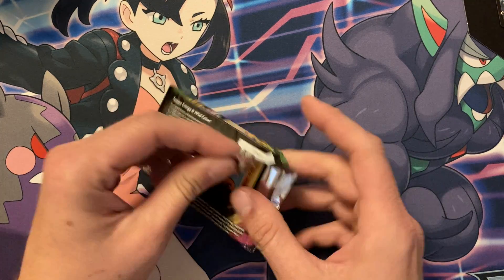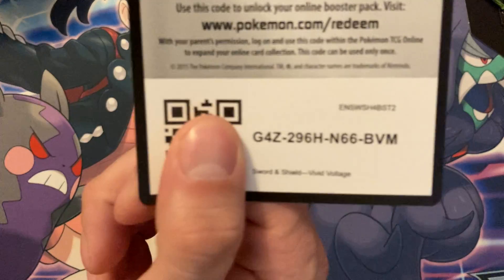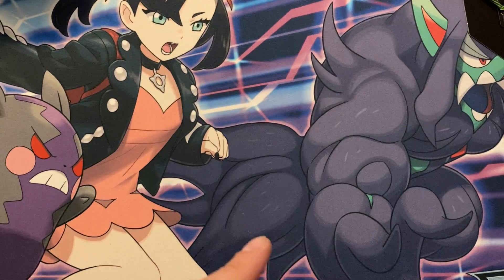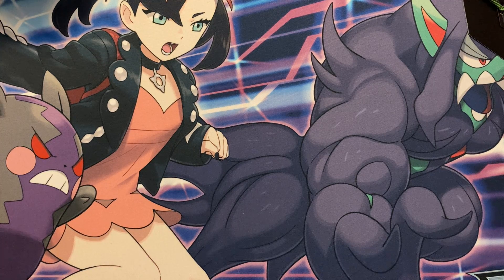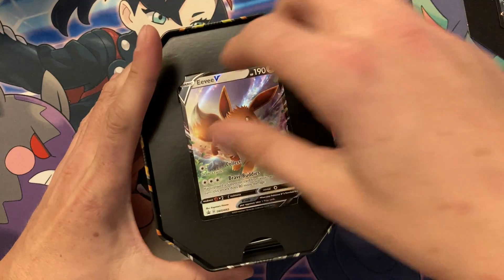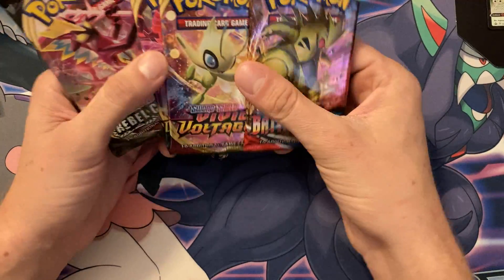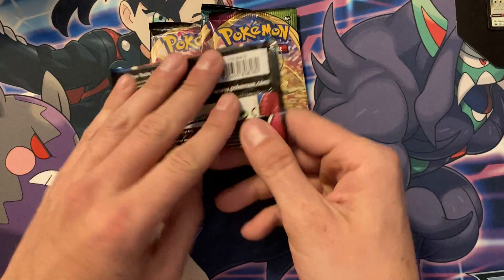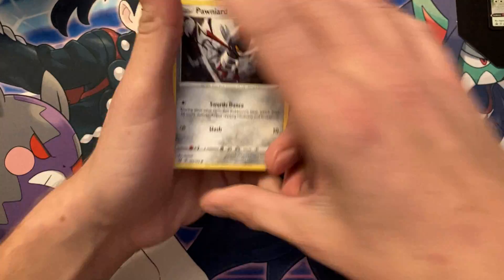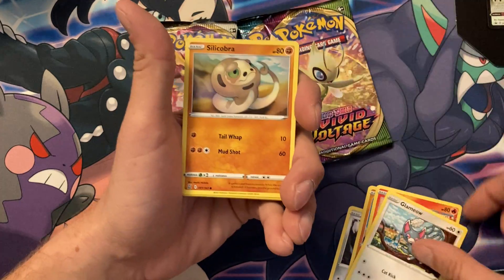I want Giovanni's — whatever Giovanni's card is called in this one. That's one of my big chase cards for these modern sets. I do like collecting those full art trainers. First tin looks like a complete thud. Let's go with Eevee next. The last real card I want from Battle Styles is Sleeping Tyranitar.